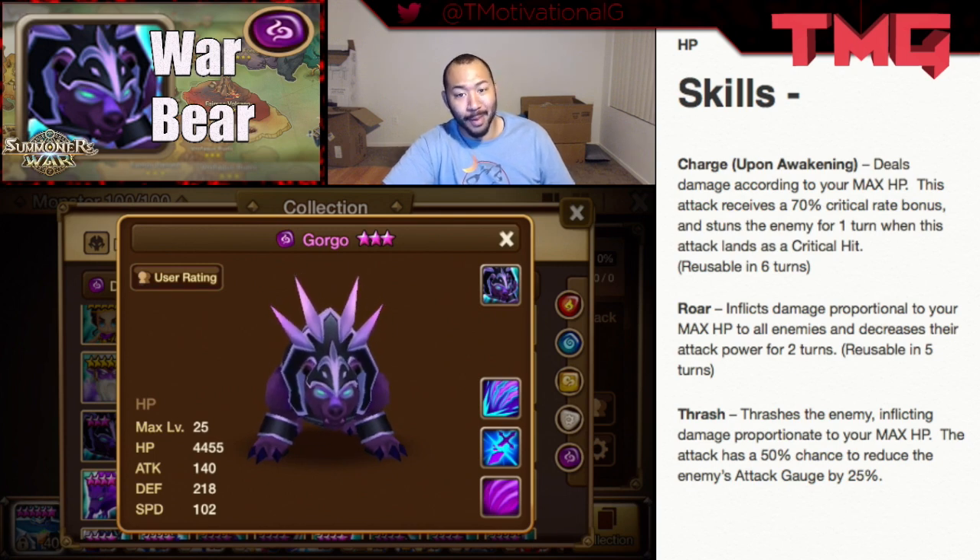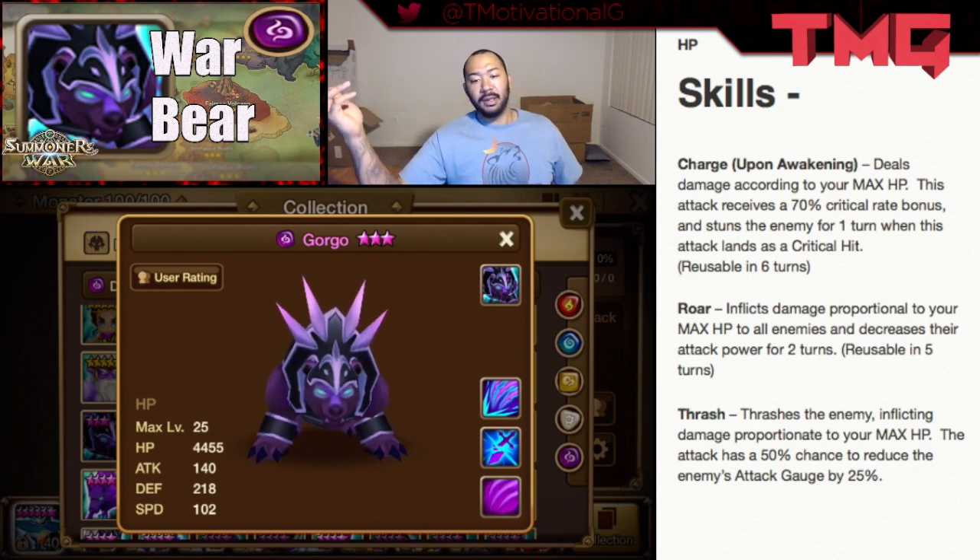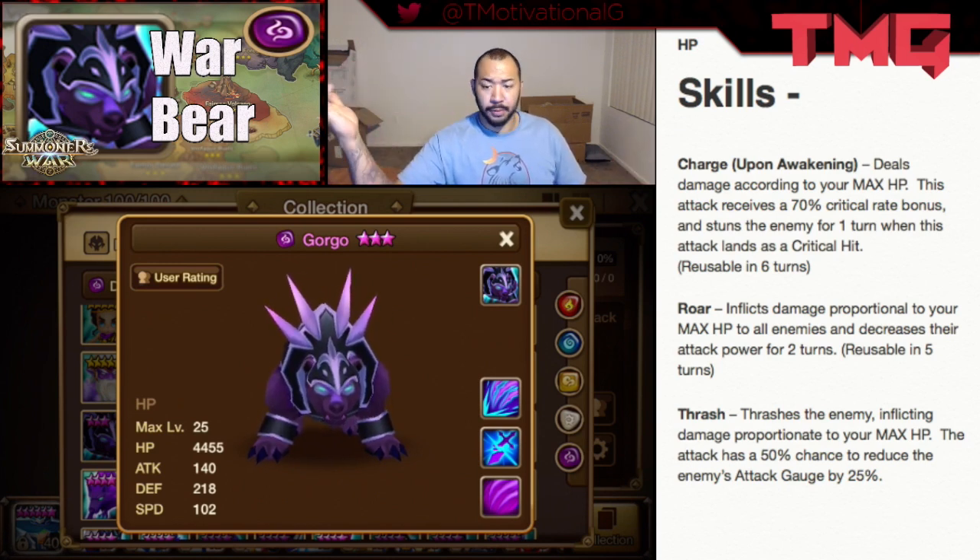Gorgo is the man. He's a HP type monster, and like the other bear man, he has Thrash, which thrashes the enemy, inflicting damage proportionally to your max HP. The attack has a 50% chance to reduce the enemy's attack gauge by 25%. His second skill is Roar — he inflicts damage proportionally to your max HP to all enemies and decreases their attack power for 2 turns. Skill is reusable in 5 turns, so not too bad considering it's an AoE. Probably goes down to 4 turns, hopefully.